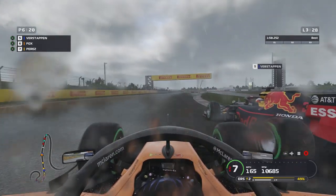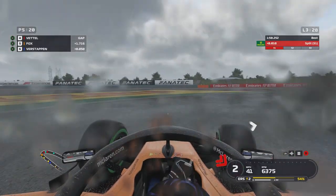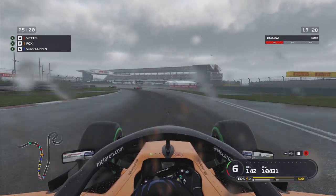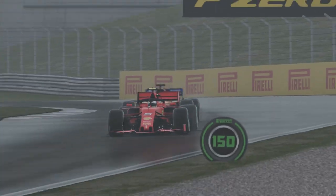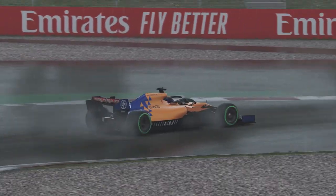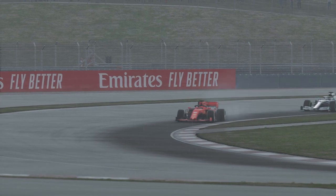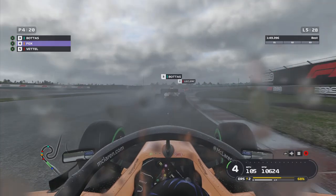We go to the outside line for our run into turn four and brake around the outside on Max. This time around we didn't go deep on the brakes, which means going around the outside we can improve on traction. Always try and make your moves around the outside because you just get better traction, and just don't get greedy on the throttle. I haven't done a career mode race in the wet post-patch, so I'm not sure how the AIs compare then. We go down the outside of Vettel but don't quite get the run I was looking for on Sebastian.